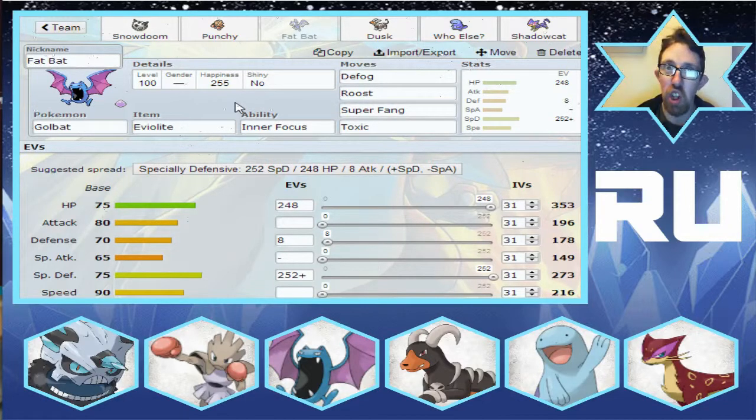Next on the roster is Fat Bat, the Golbat. With Eviolite, we've got Defog, Roost, Super Fang, and Toxic. This is basically a special wall. It's also our main counter to Fighting-types. You can't really do much to hit them back, but Super Fang and Toxic is a nice little combo. It can Roost off any damage it needs to, and it can Defog away any hazards, which we kind of need because at least two of our Pokemon are weak to Stealth Rock.